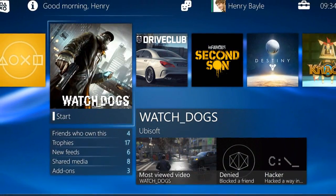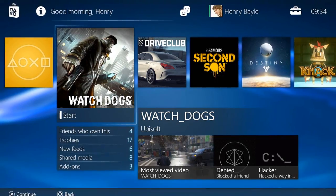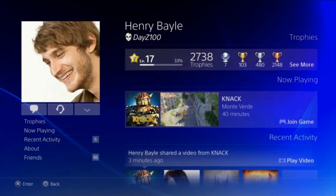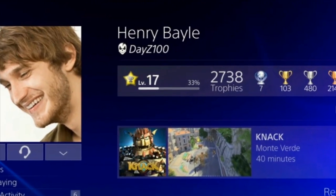The XMB you know from PS3 has been replaced by the new dynamic menu, which makes navigation much faster. You will have access to your games, friend list, trophies, and the PlayStation Store all in one screen. Your PSN account will carry over, and next to your profile name, your actual real name can now be used as well.